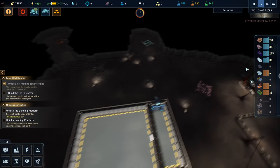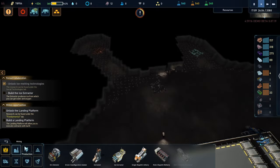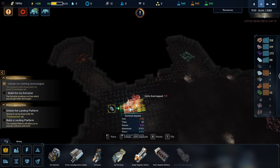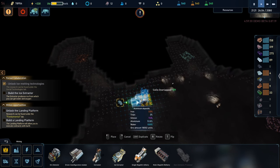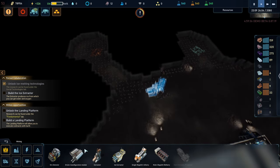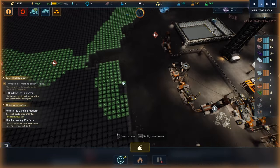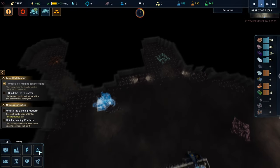We have some resources, everything's fine. Maybe we can make even aluminum — let's build the aluminum to be sure that we have some. Let me grab a few more space in here and let's go back to focus on the ice.